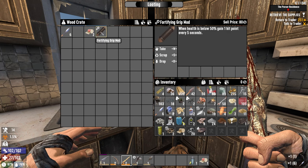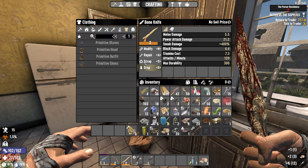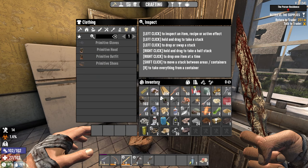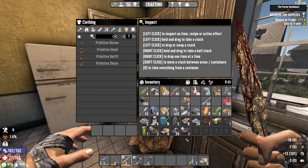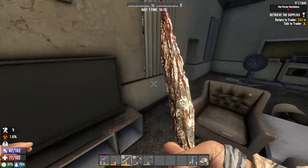When health is below 50 percent, gain one hit point every five seconds. Can I put it on weapons? Yes, on weapons it is. That's it. Grab this one, scrap this one. Buckshots — for the moment. I think we are ready to go home.